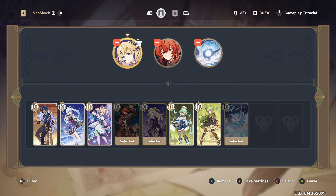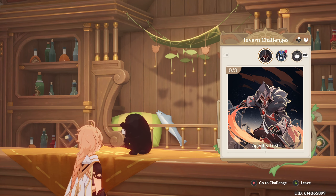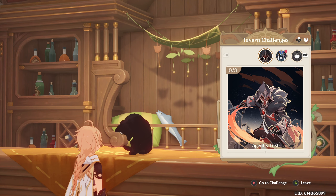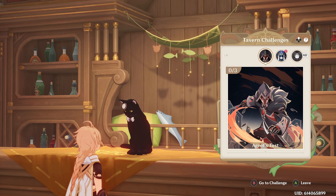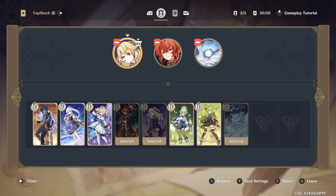Now into the build. We're going to run through this a little bit fast because I was editing and it crashed on me. To start, I have Fischl, I have Diluc, and I have Rhodeia of Loch. The way you get Rhodeia of Loch is you come to Prince, then go to Start a Tavern Card Challenge. Once you click that you'll see Rhodeia of Loch — if you haven't already completed it.